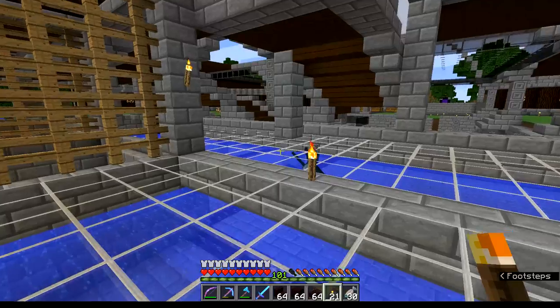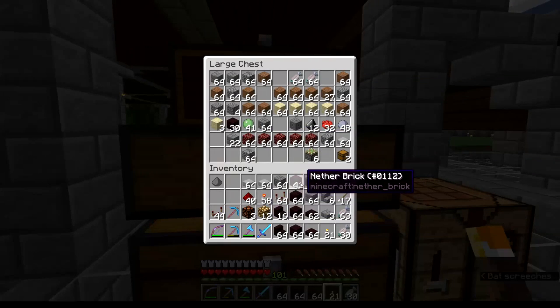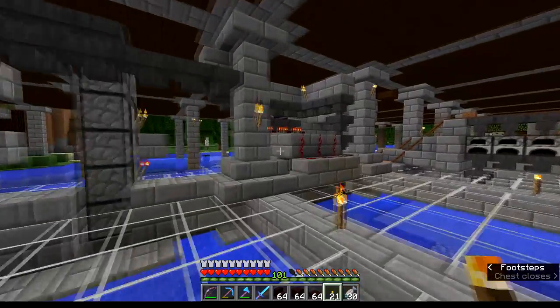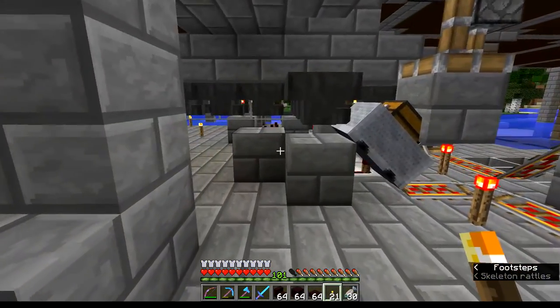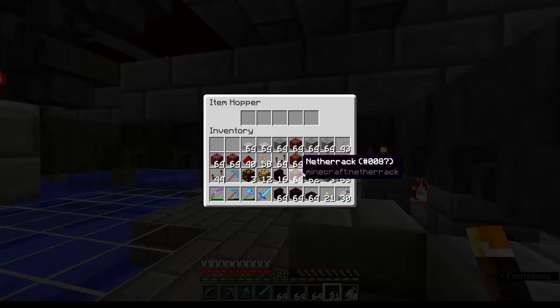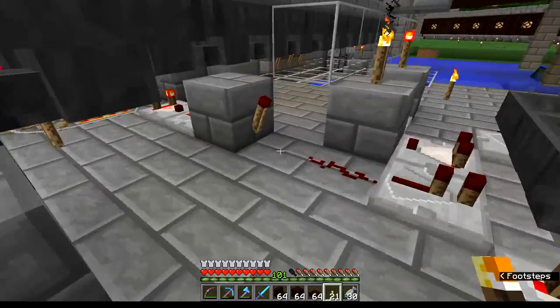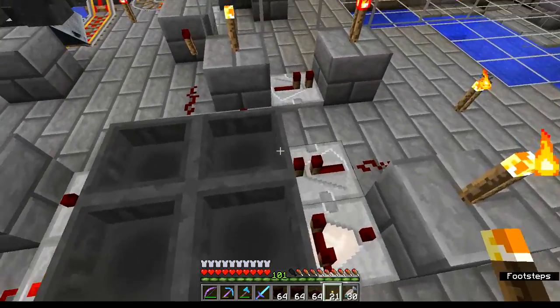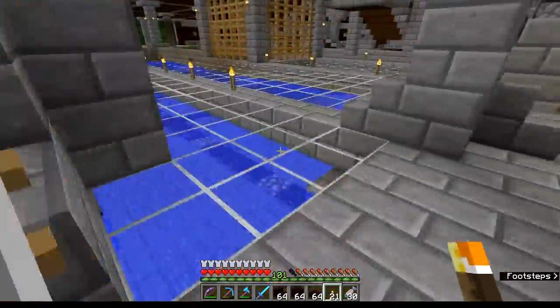When this hopper starts receiving items it will send a signal up the torch tower and it'll go to both pistons, unlocking both of them so that the fuel and materials can both take off. It'll keep them open for a little while allowing the carts to go back and forth a few times unloading their inventory. Let me grab some materials real quick to cook - some nether rack because that'll work. I have to put it in after the filter. I'll just pick a hopper and start throwing them in. The first item made it into the cart and now the clock has started.